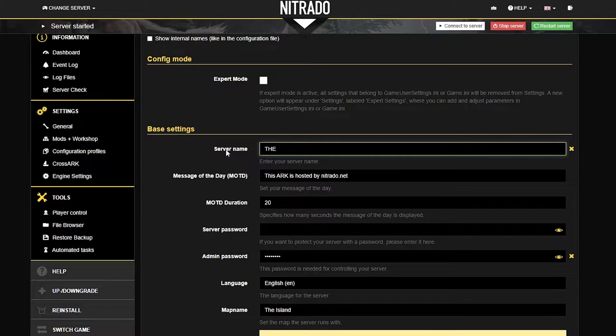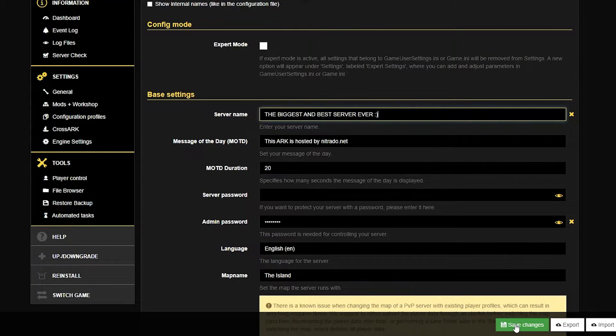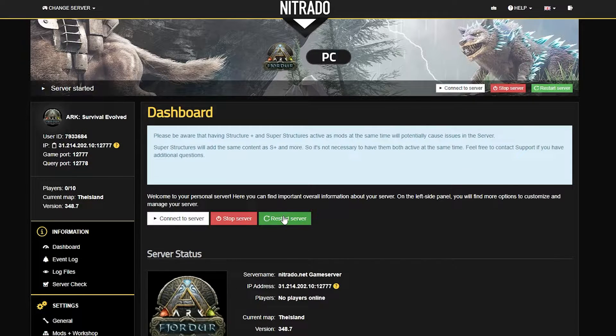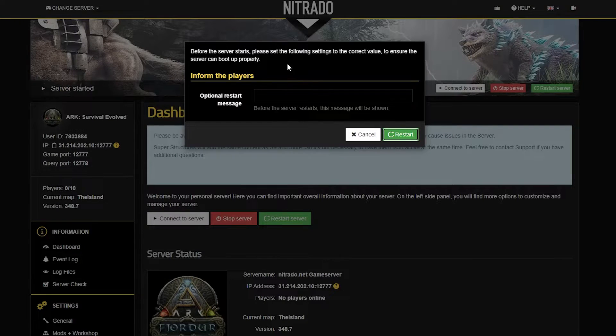For me, I just like making fun, weird, and silly names, so I just put in "the biggest and best server ever." When you've decided on the name that you like, you're going to go ahead and look down in the bottom right-hand side where you can see the green save changes button. Select that. Once the changes have been saved, you're going to go back to the dashboard on the left-hand side and restart the server in order to change the server name completely.